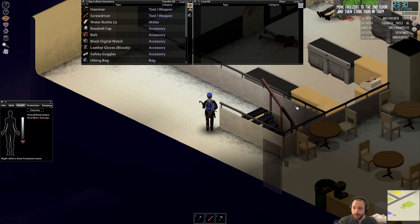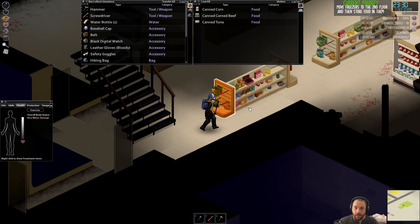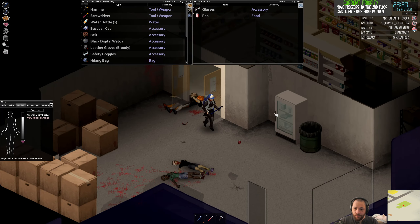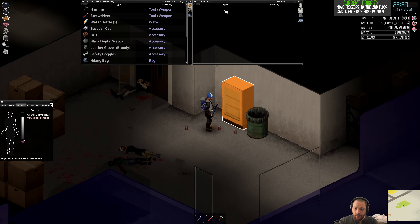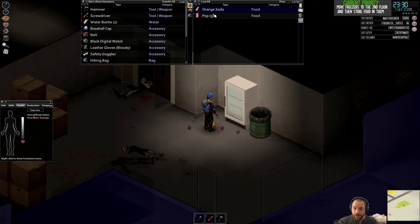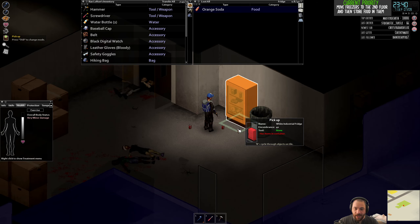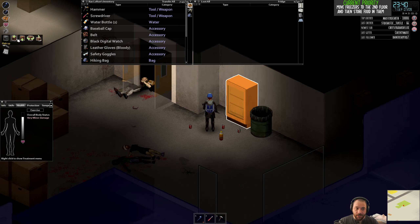It's getting close to midnight, so I'm probably going to sleep soon, but I'm going to get the other freezer. One thing you might have noticed: I'm emptying them out first. Because if a container has things in it, you can't move it. If I put this orange soda back in the fridge, it gives me the prompt 'has items in container' — they can't be nested if you want to uninstall them.